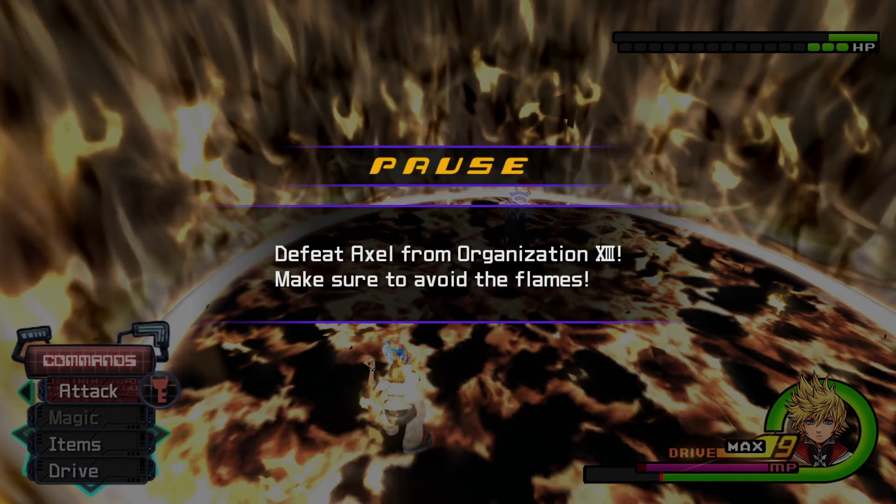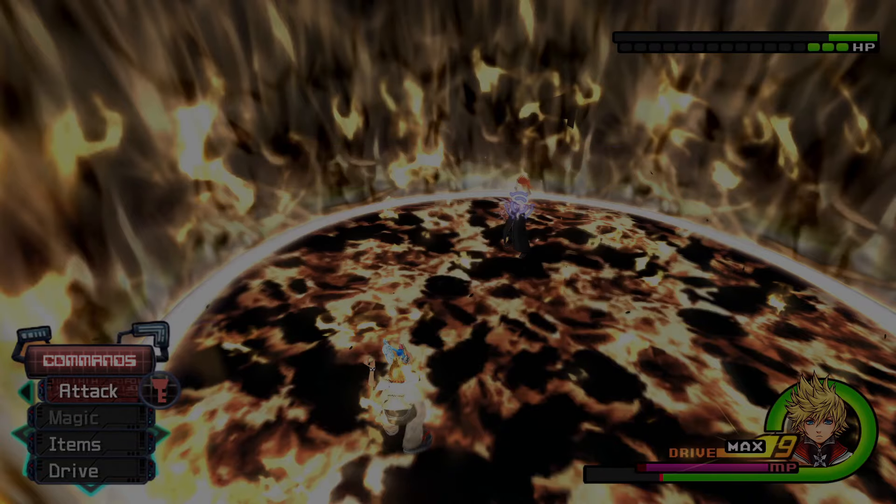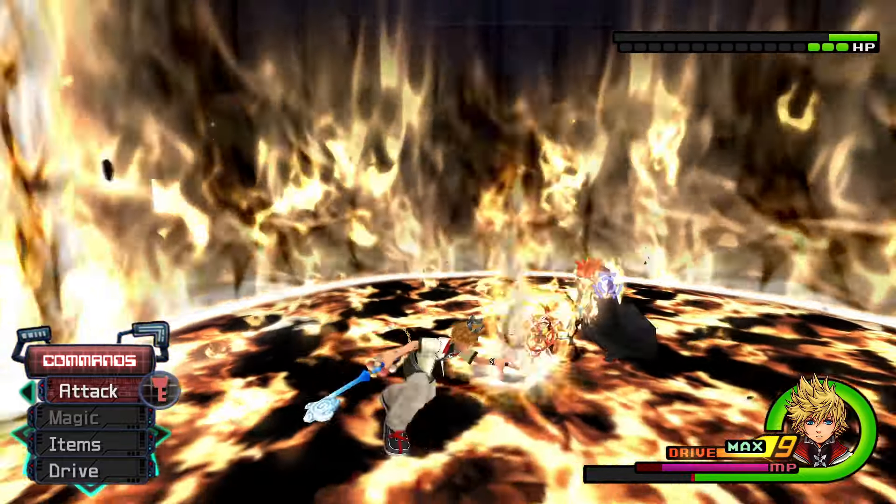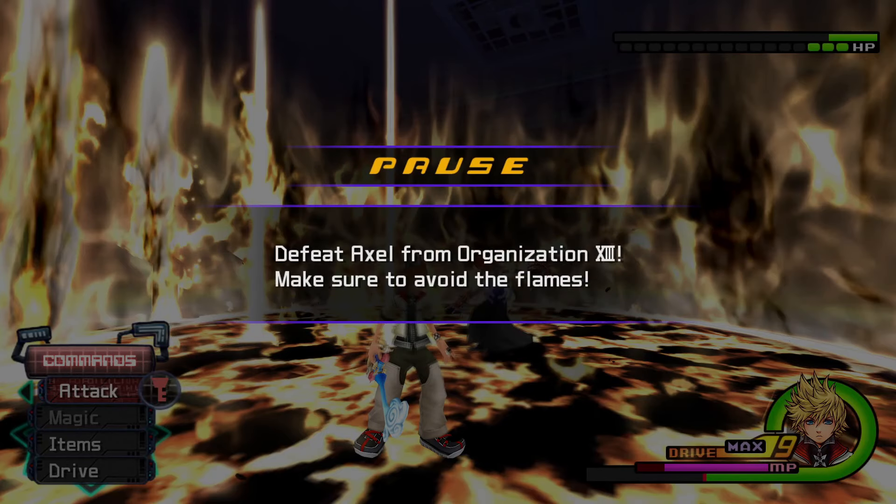Axel's you-won't-forget-this attack is really super easy to dodge. You basically stagger your block for a second, then block again and dodge roll. If you block into the flames it won't really hurt you — it only hurts if you go up against the wall while not blocking. After this you can just go into valor form and rush him down.